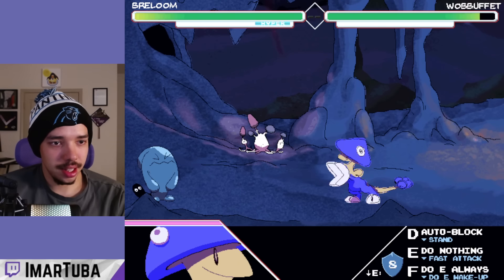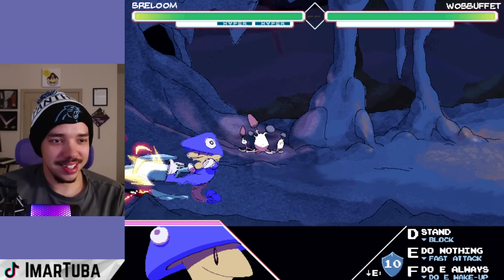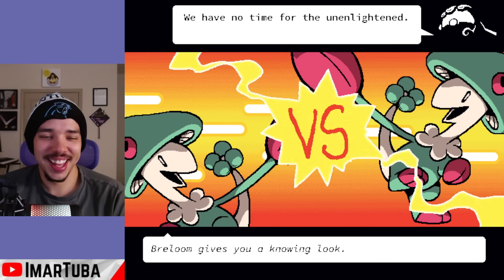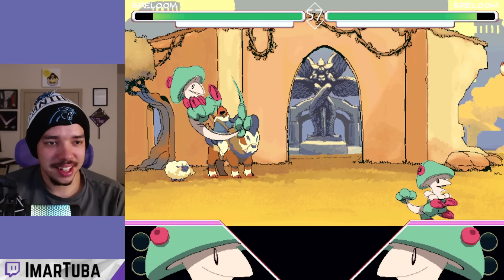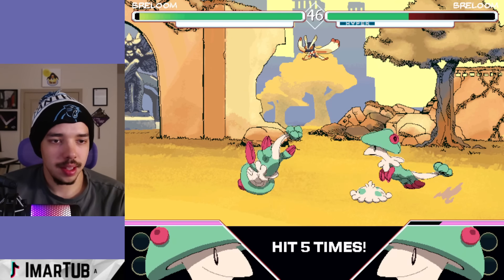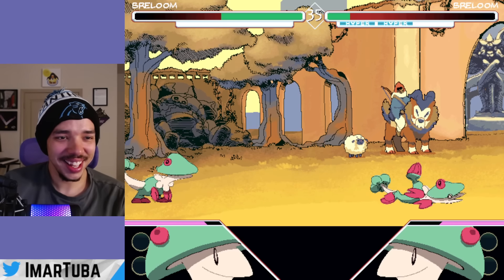Breloom is actually the zoner in this game — that alone is crazy. You can grab from so far away and it looks like you heal yourself too — that is insane. He's not very fast but he has these little leaps. This might be my kind of character — let's check it out. It's a Ditto mirror match, same skin and everything of course. This character is wild — having the ability to just drain like that is kind of wild.